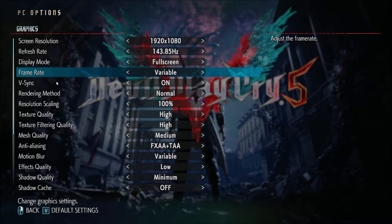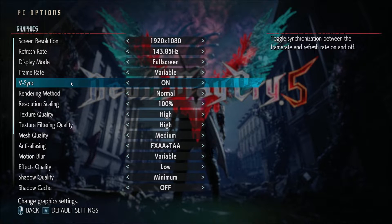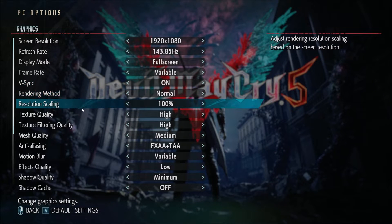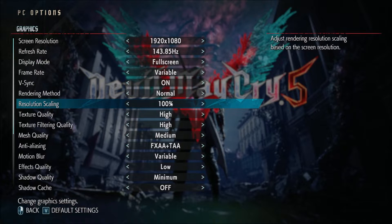For frame rate, I'm using variable because I'm using VSync and I'm putting it on. Normally I don't use VSync, but in this game I can do a lot more than 144 FPS and I want to lock it because when I stream with my NVENC encoder, I don't want my video card at 100% usage and lagging my screen. Rendering rate, I'm using normal, and resolution scaling, use 100.